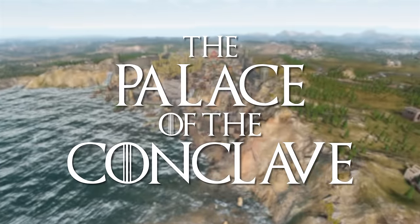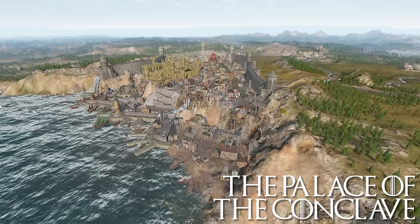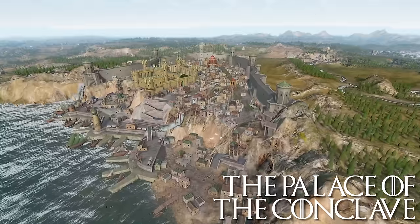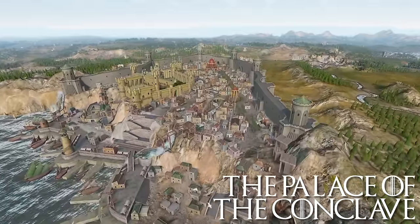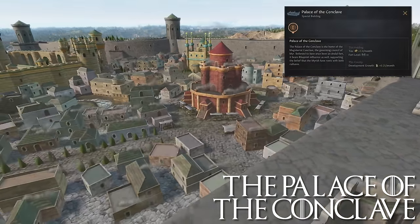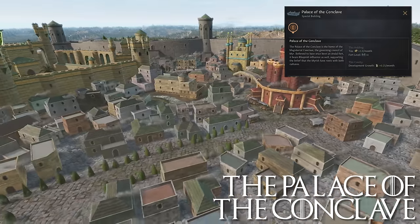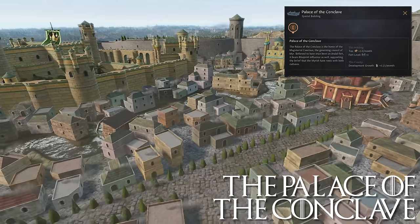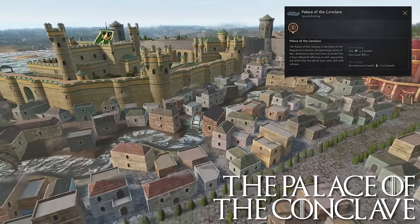The Palace of the Conclave is the home of the Magisterial Conclave, the governing council of Mir. Believed to have once been an Andal fort, it also bears Rhoynish influence, supporting the belief that the Mirish have roots in both cultures. The Palace provides the holding with plus 2 tax per month and plus 4 fort level, and the county receives plus 0.25 development growth per month. Mir is starting off strong — I think I have to do an overall assessment of the city once we get through all of the special buildings here.